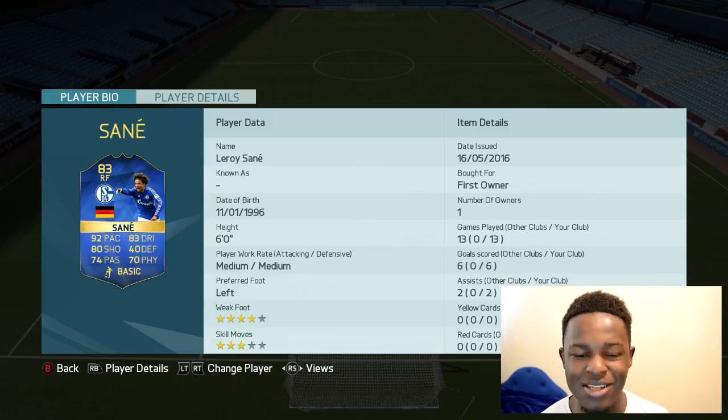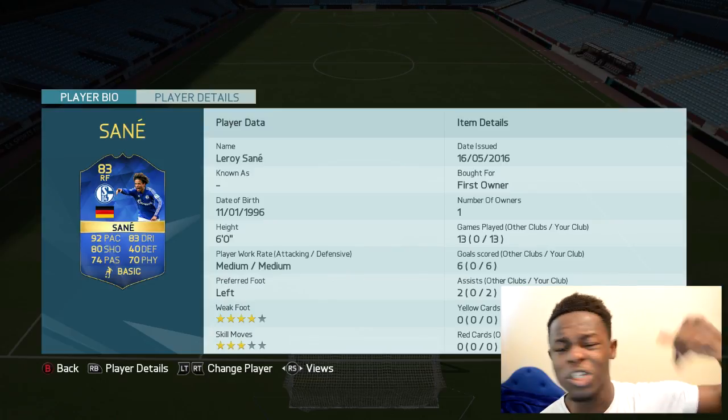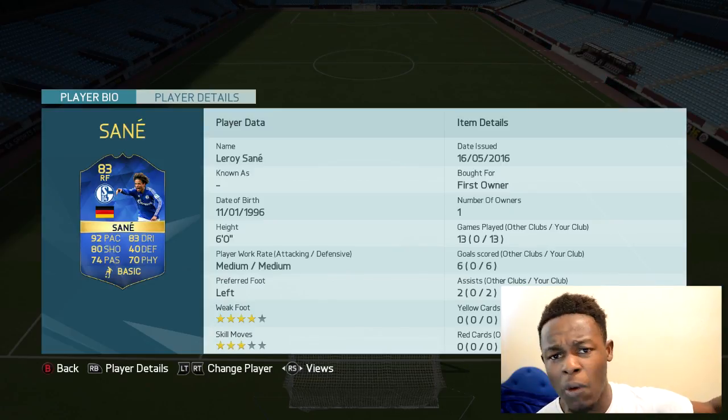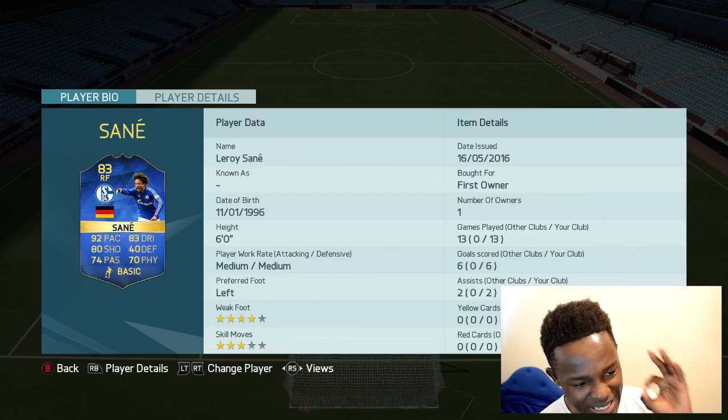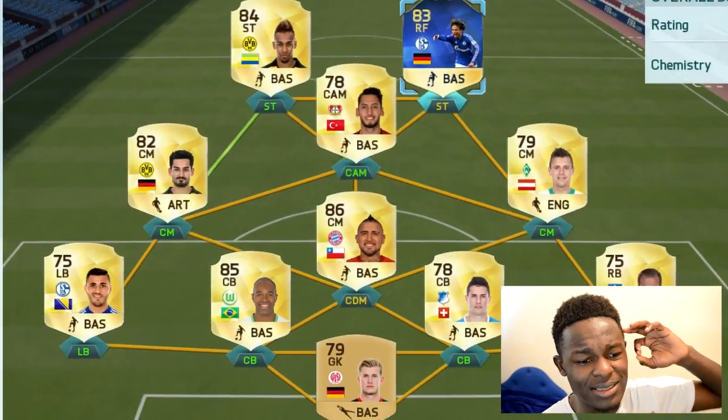Aubameyang is obviously the fastest player in the team. Next to him we have Team of the Season Sane playing as striker in a right forward role. This guy is insane. If you haven't used this card or won him through a tournament, watch my last tournament video to see how I won him — try that and you might be able to get him yourself. But anyway, if you have the coins to get him, get him.